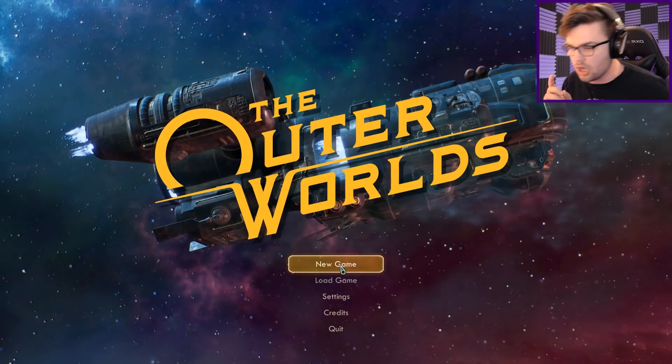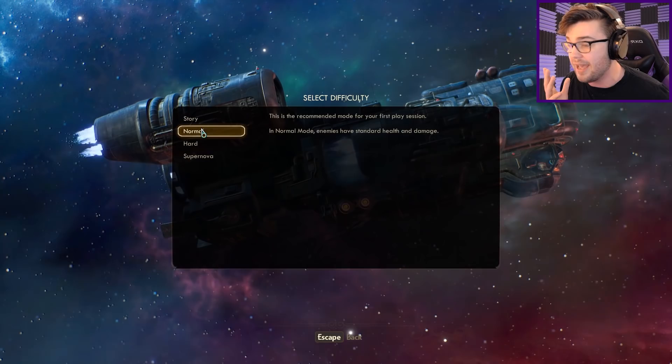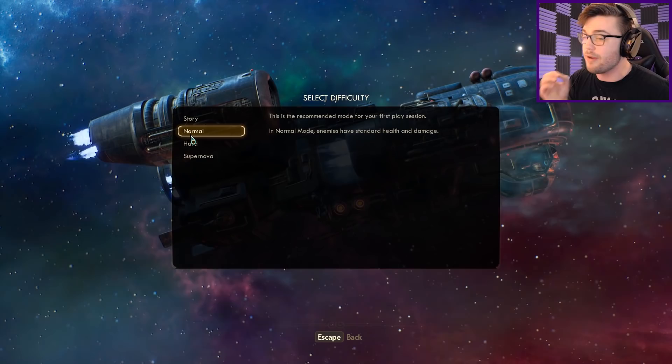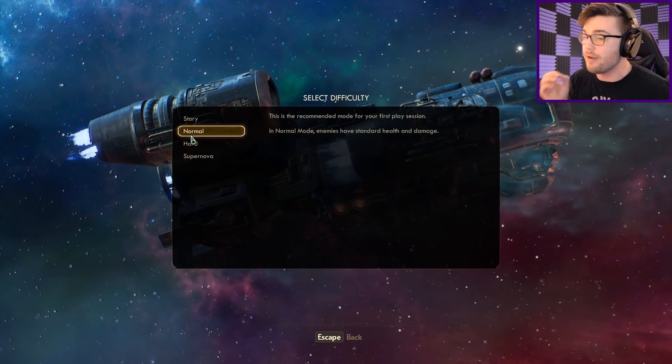Use this mode if you enjoy storyline more than combat. Normal, hard, or supernova. Wow, that's a lot of extra stuff in supernova mode. Let's not do that because I am not great at first person shooters, as any of you who've watched me before would be well aware. Let's just go normal, let's just experience this the way it was designed to be. Let's just dive straight in without getting shot in the face every five seconds.